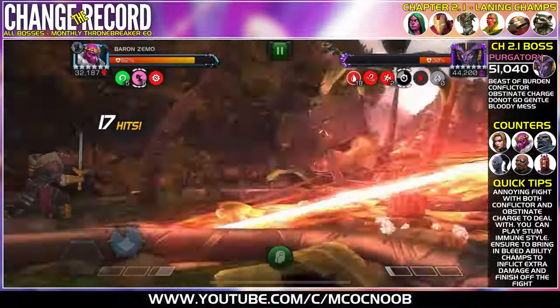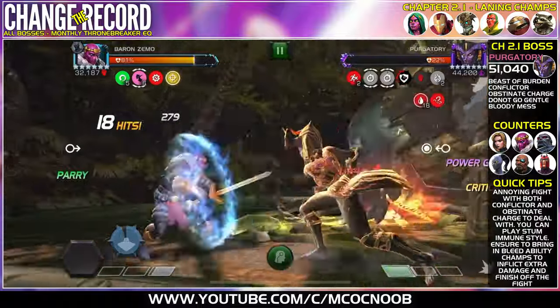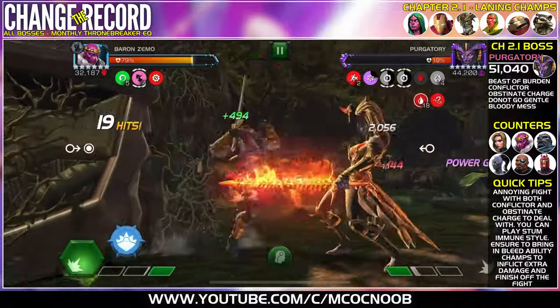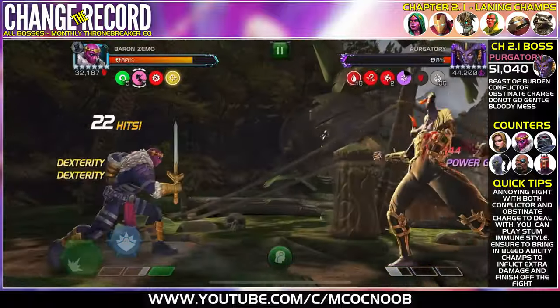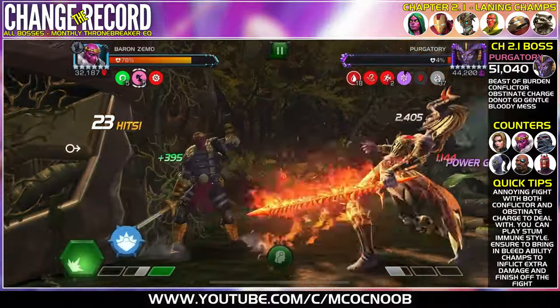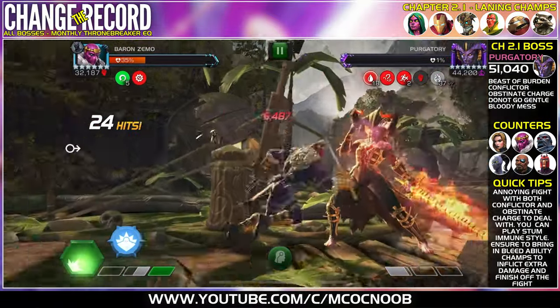The difficult part is controlling Obstinate Charge and Conflicter — that becomes really annoying. I thought about bringing Apocalypse because he deals Bleed with Conflicter and heavy attacks also give Bleed, so he might be a better option overall. But Baron Zemo's permanent Bleed is taking her for 144 damage, so that's an easy kill.